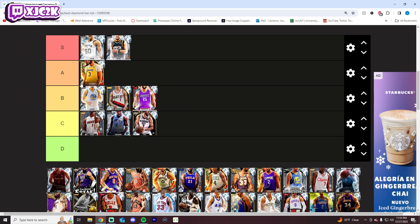Still going to give Devin Booker S tier, even though he's not that good of a defender and his slashing is not exceptional. He's just one of the very best shot creators and shooters in the entire game. D-Book is always amazing in 2K, and this year has taken it to another level. His Amethyst was incredible, and this diamond is even better. S tier is 100% fair.